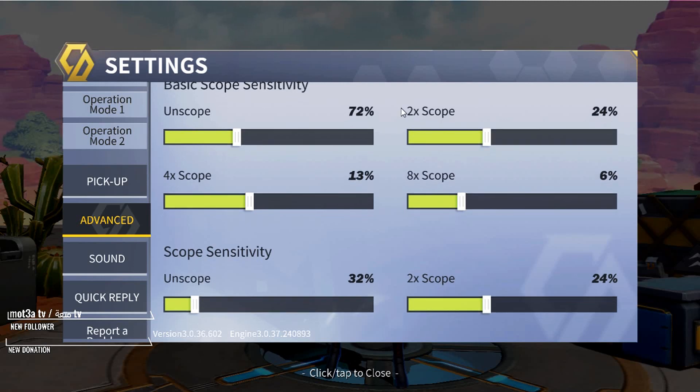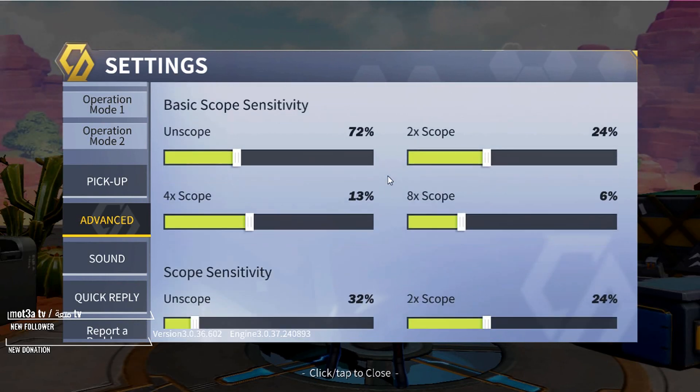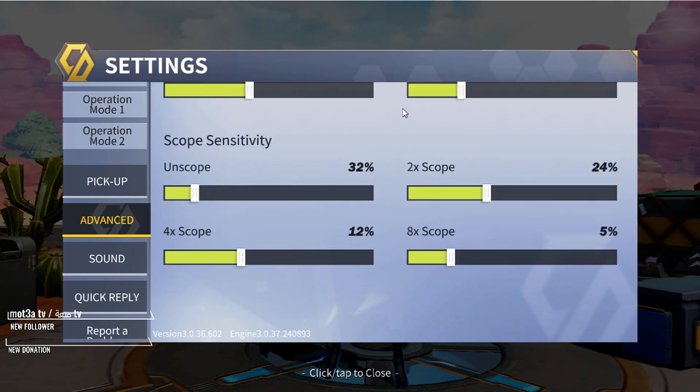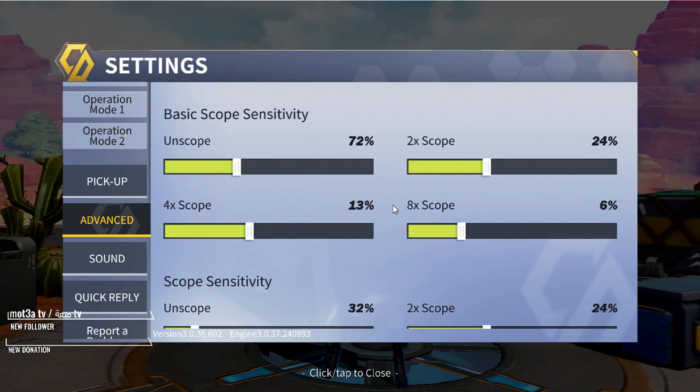This is probably the most important part — my sensitivity. This is my basic scope sensitivity right here. It matches up with my mouse DPI of 2700, so if you have a different DPI it won't be the same as mine. The sensitivity also depends on your stretch resolution. My stretch res is 880 by 768 — that's a really good res for me. It's stretched but it's still watchable; I don't want to be streaming super pixelated graphics.